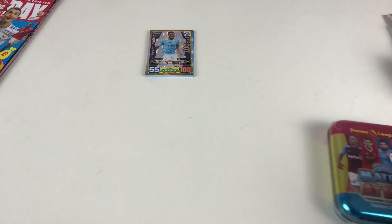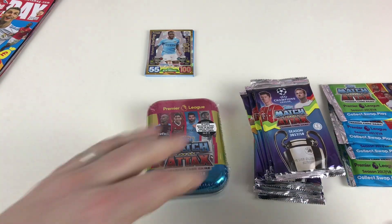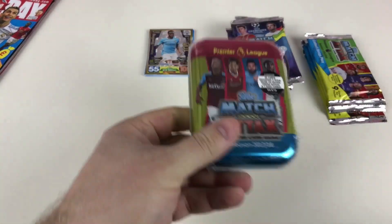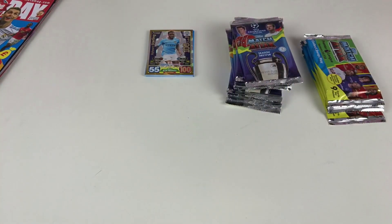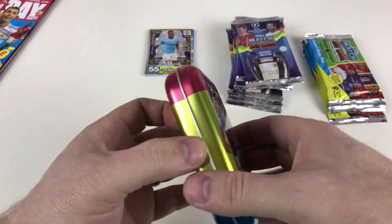We've got Champions League cards, normal Match Attacks cards and the Match Attacks tin. We'll open the tin first. This is the Premier League tin — £6 in the shops, includes 45 cards including a gold, silver or bronze limited edition card. It'd be great if we got a gold — that would make this quite an epic video. But whatever we get, we'll be happy with. Let's open it up.